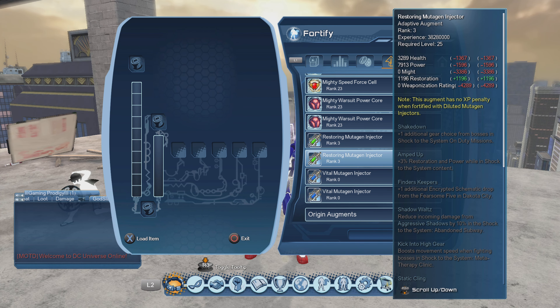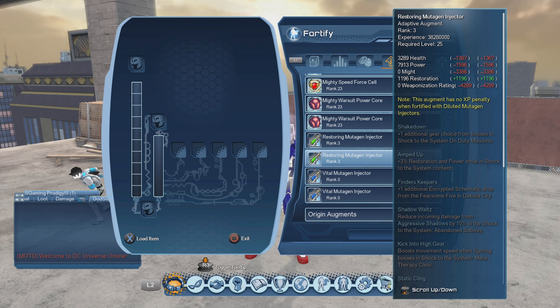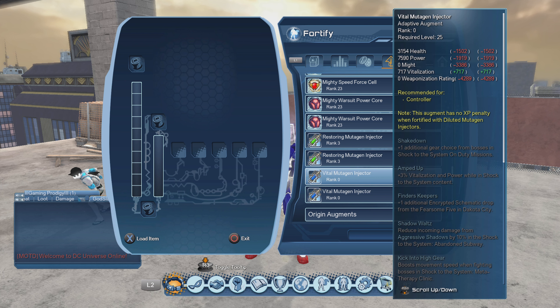I hope you guys implement this method — it's also a reminder if you've seen my past videos. You can pick up some of this experience for these augments from the vendor; the books are very cheap right now. But most likely you guys might already have a lot saved up from running daily missions and such — unless you sold them. I'm going to do the same thing for the Vital mutagen injectors and show you that as well.